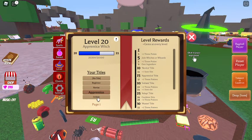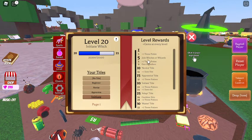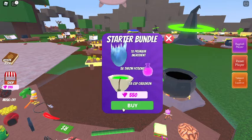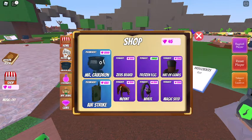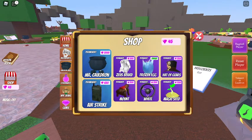There's beginner, novice, apprentice, initiate — I'm at level 20 right now, so I have the initiate title. Also, because we have enough gems, we're just gonna buy the starter bundle. I'm pretty sure two new ingredients have been added — you have the airstrike which is six hundred and fifty Robux.